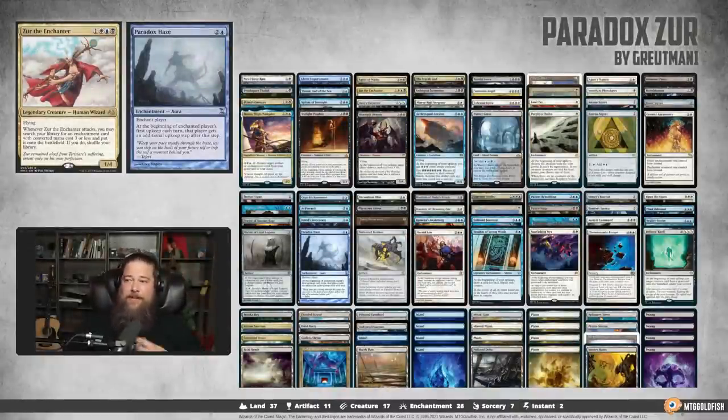And this is Seth, probably better known as Saffron Olive. I am playing a really cool deck from Grootman1 — a Xur deck, but Xur is kind of secondary. It's really a Paradox Haze deck, all about trying to take a bunch of upkeeps. It has a lot of cards not normally played in Commander that can be pretty powerful if you can get two or three upkeeps going — they can generate a lot of value. It looks like a very solid mid-power deck with ramp and card draw. I've never played a Paradox Haze deck before and I'm excited to tutor up with Xur and get some extra upkeeps.